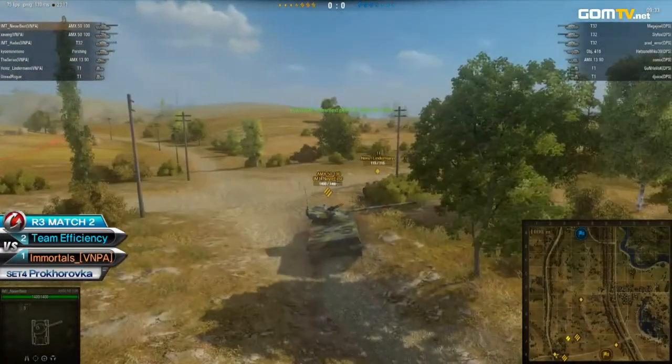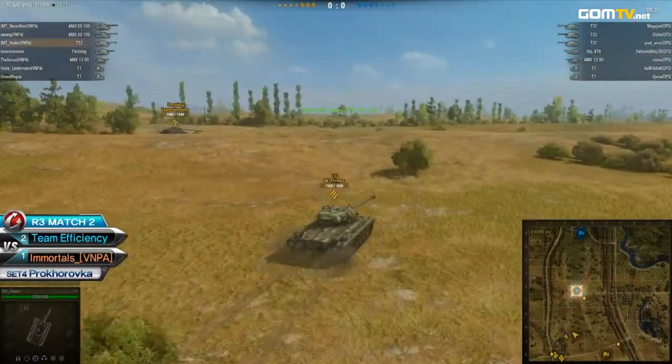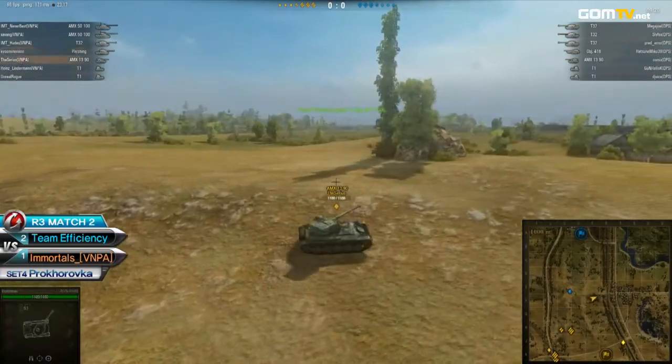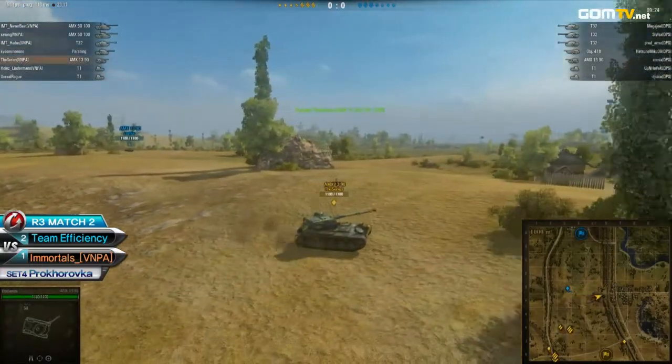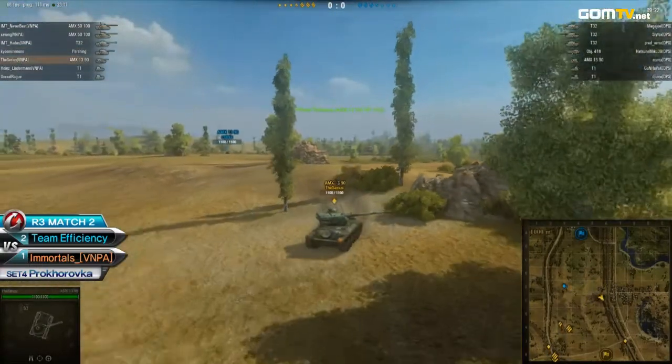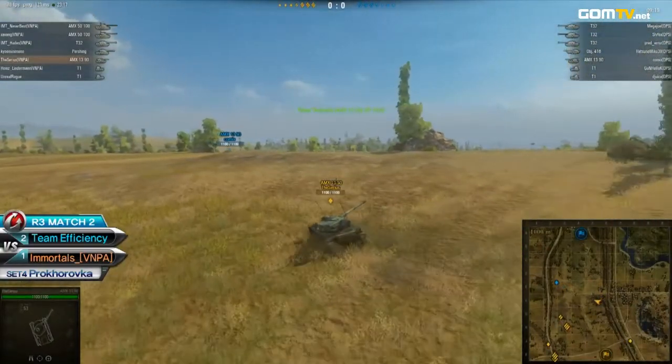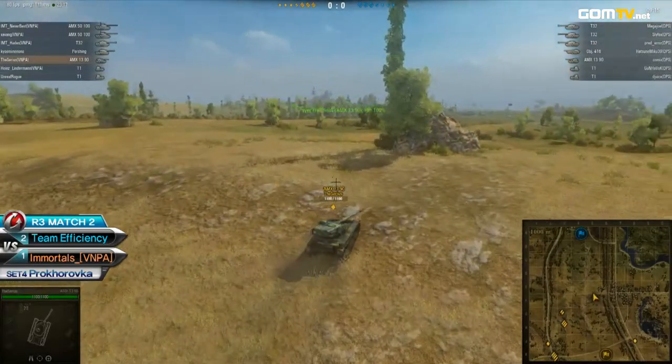The Efficiency side, because they have three T32s, that's a heavy commitment to that front line, and it's going to be a lot harder for them to reposition. Early on, we can see the Immortals going for the west road, whereas Efficiency is much more spread out evenly.